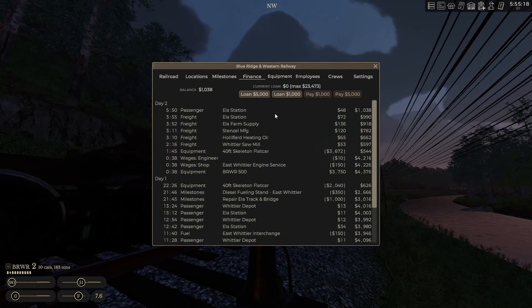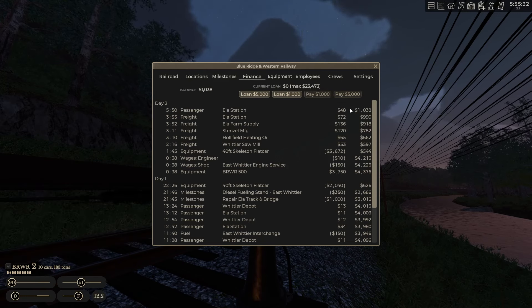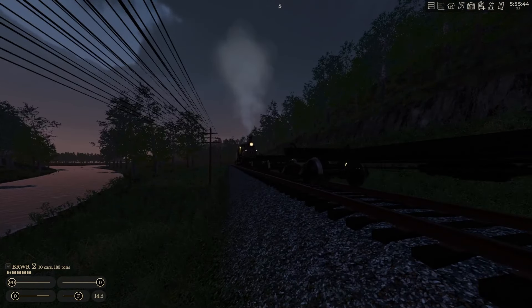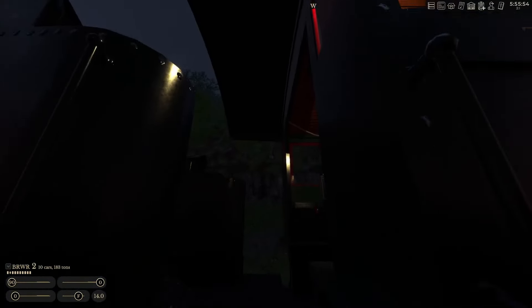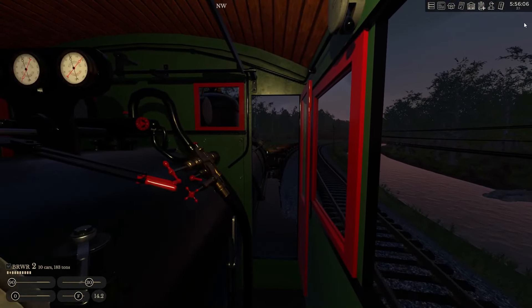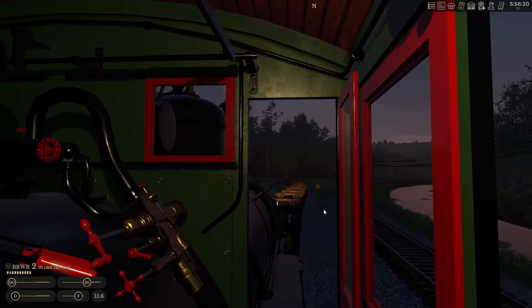How much money did we make off that passenger train? $48... no, we made a bit more than that. So we made $48 off of that. Well, this would not be doable in real life, but thank God it's a game. And we have an interchange drop in about two minutes. So we're doing double-time speed for the game here. We've got a crossing coming up. 25-mile-per-hour speed limit.